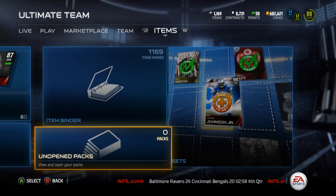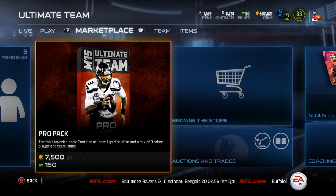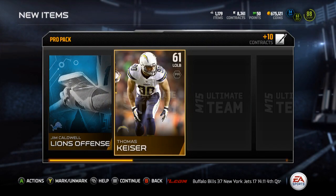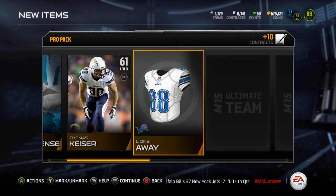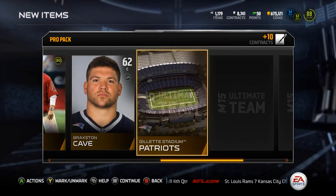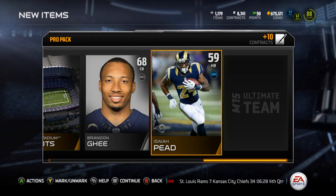Not anything too special, but I'll take it. I'll open up one pro pack just for fun, since that was pretty disappointing. Lions offense, Thomas Kaiser, Lions away, Kyle Vinoy, Arians, Braxton Cave, Gillette, Brandon Gee.